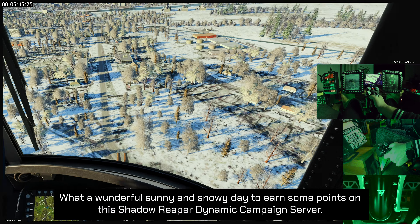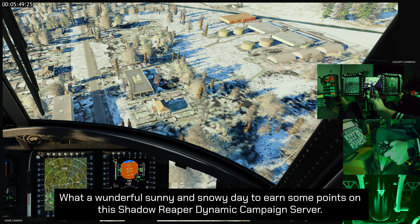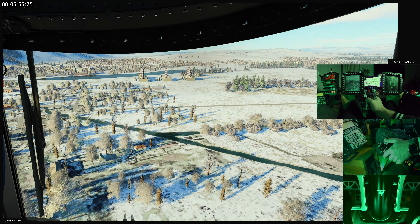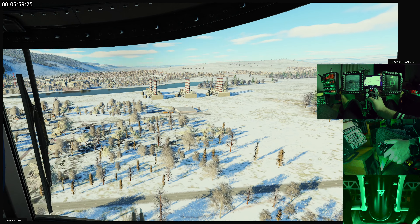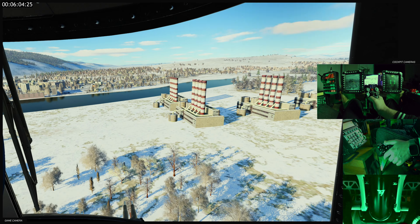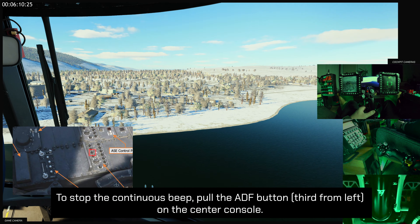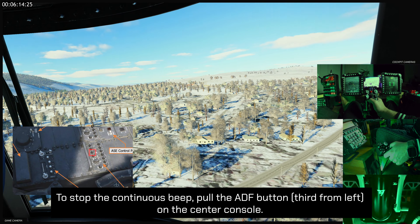What a wonderful sunny and snowy day to earn some points on this Shadow Reaper dynamic campaign server. To stop the continuous beep, pull the ADF button — 3rd from left on the center console.